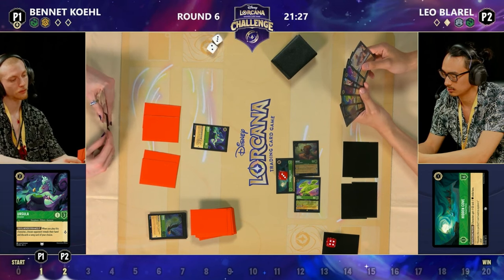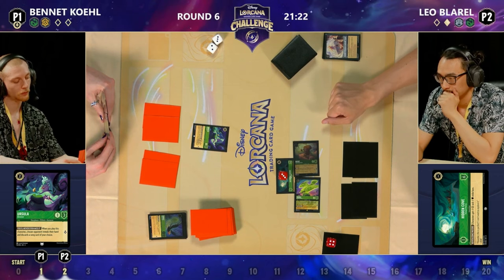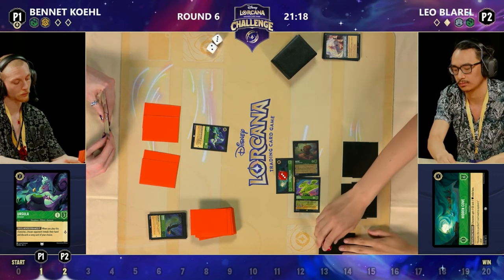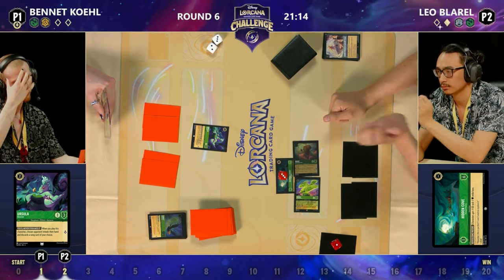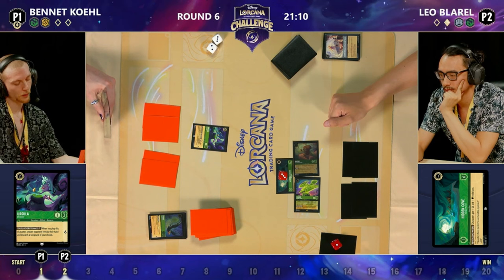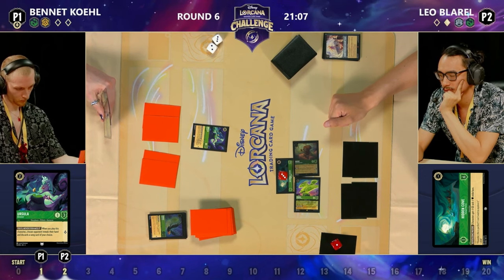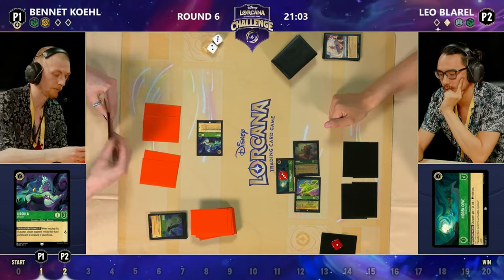I haven't seen a Muses yet from Bennett — I wonder if he's even playing it. He might not — although I imagine he is. I think there's so much synergy. The big thing with the Muses is even just the fact that it's four cost with Ward — it really helps you get towards that power level. That four cost with Ward really helps you get Under the Sea value.